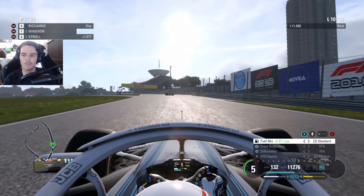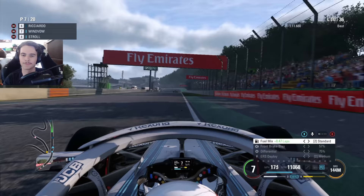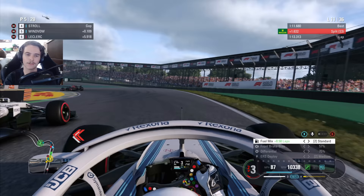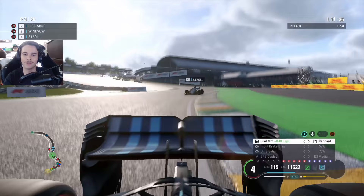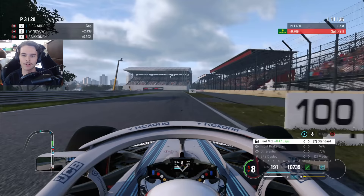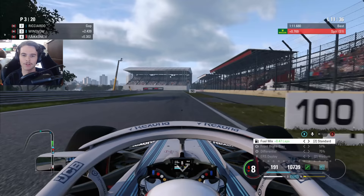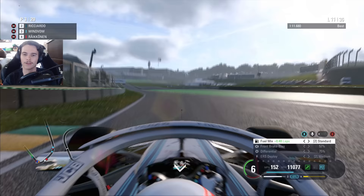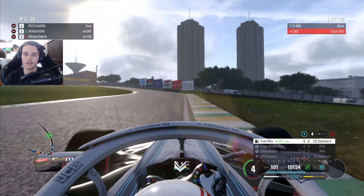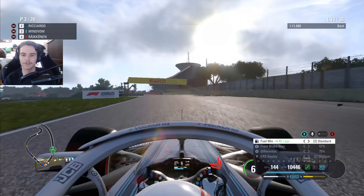Your pit window opens next lap. Should have pitted probably right there. Damn it, Lance — box, box. We're coming in this lap. Hanging tough, Lance. Didn't mean to squeeze you there. I think we're a little bit faster than Lance, but we're going to be pitting here. I usually want a good in-lap, but I'm going to try to harvest a little bit of energy and really send it when I get out. The tires are done enough — so is Kimi Räikkönen. We'll be seeing him.